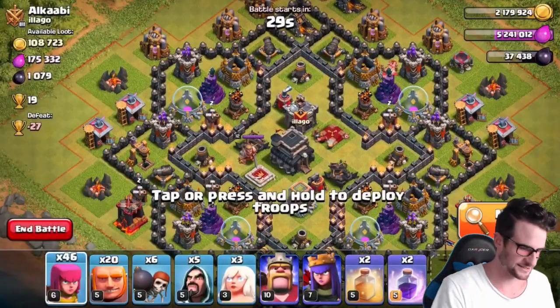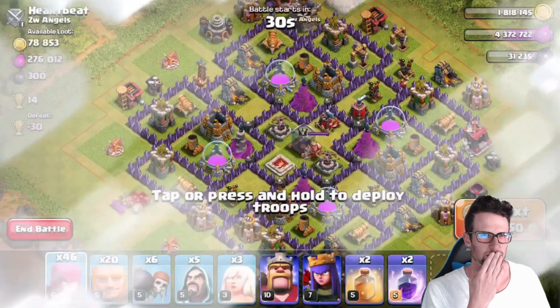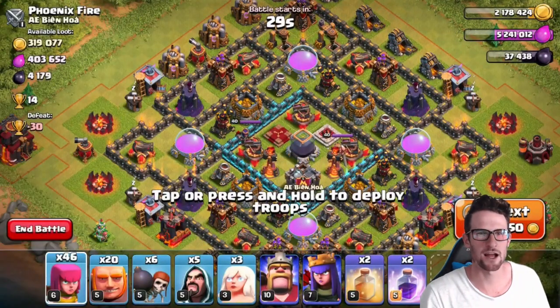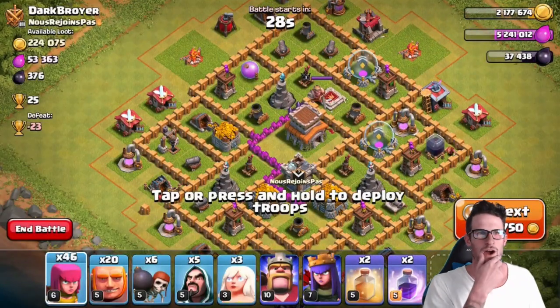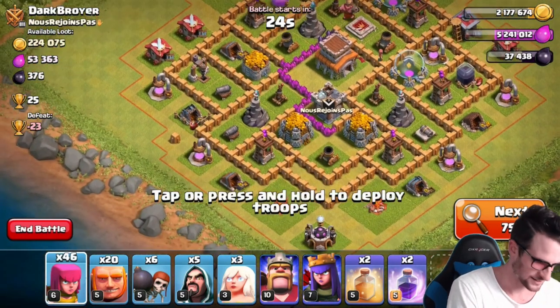I hit start when you said one, so I wasted 45 seconds. I'm finding some pretty hard bases here. This base is hard, but it has the loot, so I'm gonna think about it for 15 seconds. My healer second... oh my goodness, I can't get into that. That's like a max Town Hall 10. Alright guys, we're going for this one.